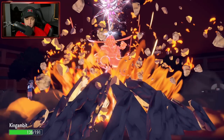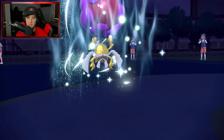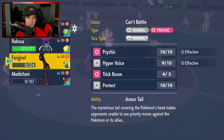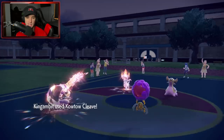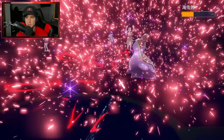Earth Power coming in here doing a nice little chip damage. Revival Blessing comes out — yes sir, reviving my teammate! I get Rabsca out and bring back Medicham. Kowtow Cleave comes in — I think it should KO Gastrodon. Did I just lose damage by reviving a Pokemon? I think I did. We don't pick up the KO — of course this thing is still alive.